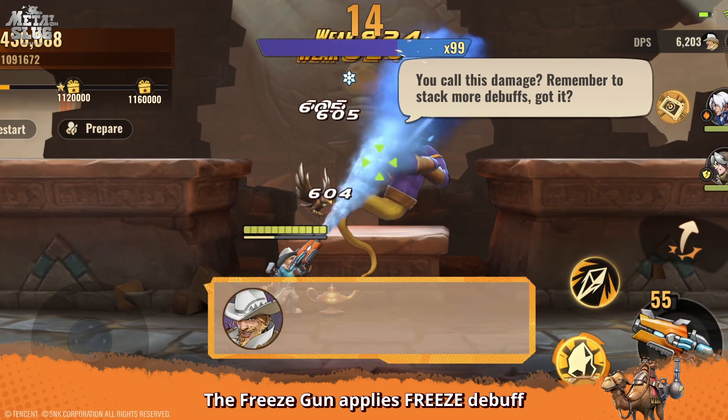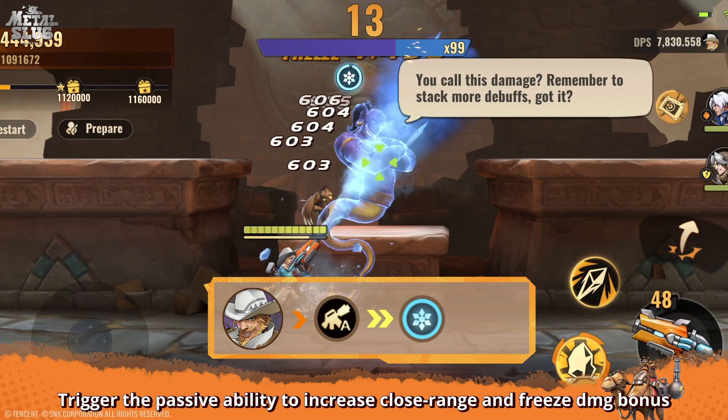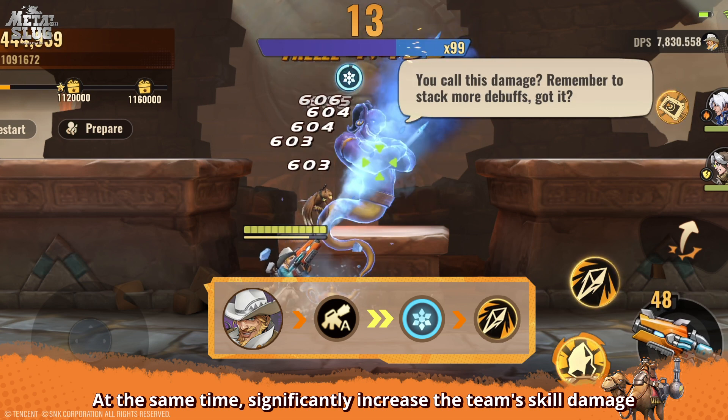We then switch to Heron. The Freeze Gun applies the Freeze debuff, increasing the team's crit rate. Then we use Hammering Ice Cone to trigger the passive ability, increasing close-range and Freeze DMG bonus, while simultaneously significantly increasing the team's skill damage.